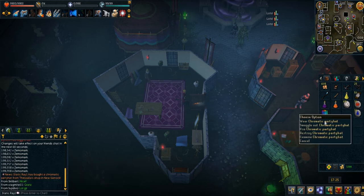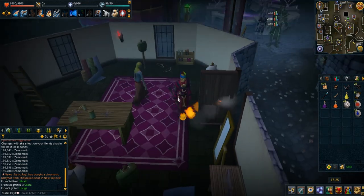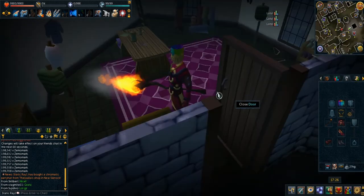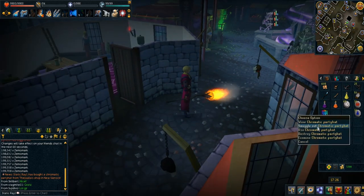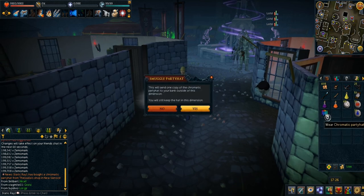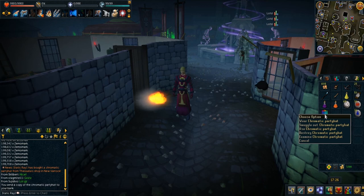Haha, nice! Look at that — sweet, first legit party hat ever. So now I can actually send a version of it to the real game rather than New Veroch. Smuggle out — send one copy of this party hat to your bank outside of this dimension. Yes, let's do it. Copy has been sent. It is done.